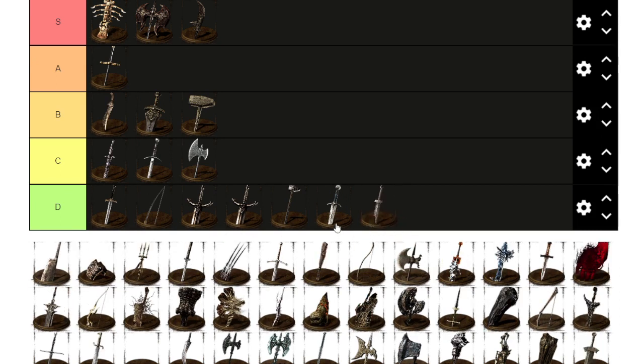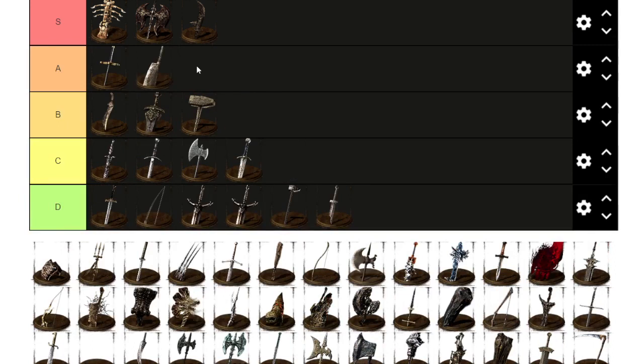Broken Hilt — well, you cannot really play Broken Hilt. Next to Broadsword, Broadsword is at least usable. Broken Hilt is just one of those lame weapons.